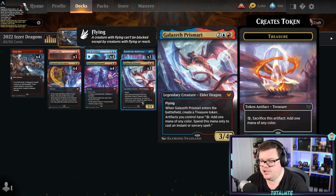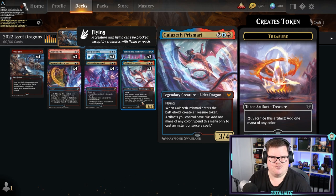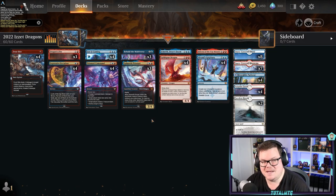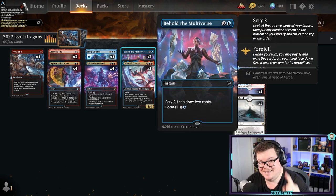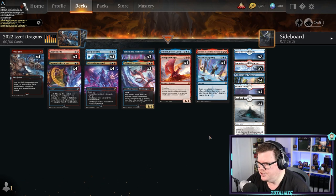Galazeth Prismari makes a treasure token when it comes in. Treasures with dragons just goes really well — if you think of Lord of the Rings with Smaug and all the gold, that's what you want to mix in with dragons, and I do like that synergy myself. There's also a bit of card draw with Behold the Multiverse — a cool card you can foretell if you need to.